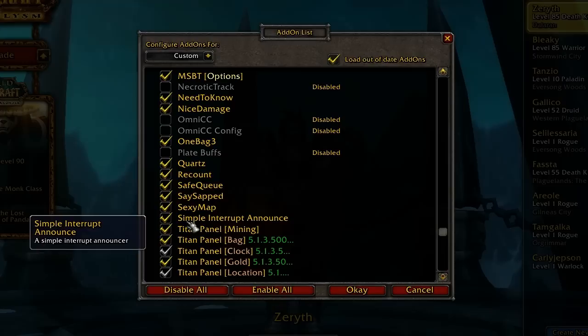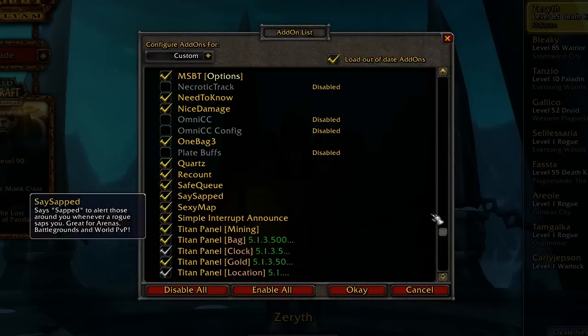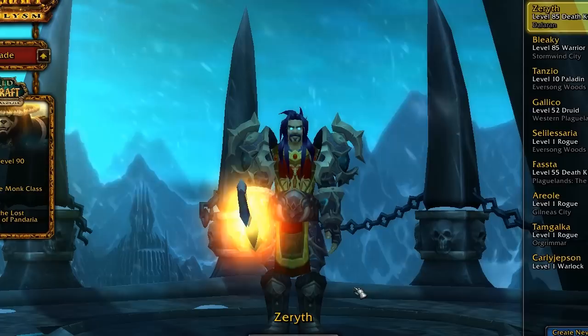Simple Interrupt Announce will say when you interrupt someone — sometimes in my videos you'll see 'Interrupted Flash Heal' or something like that. I also use Titan Panel for mining, the bag, and all that stuff, because on the top it'll show the time, leveling, and all that. I also use Zygor Guides for leveling because I hate leveling. I've gotten to 485 with it, and it's definitely worth the money.